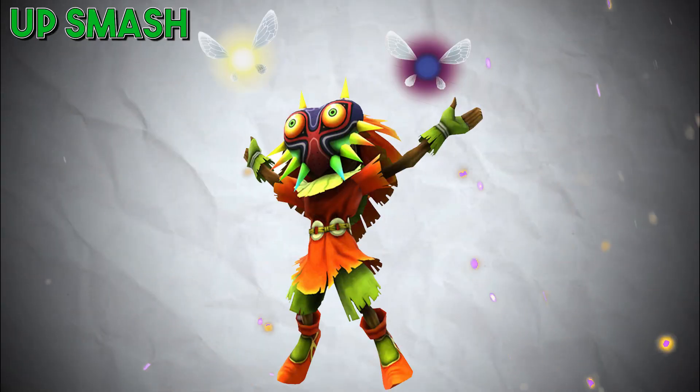Up smash — he squats, just like his signature thing, and then quickly stands up, sending out Tatl and Tael upwards, each in a slight diagonal direction from his body, giving it a wider hitbox at the top. But since they don't come out until the end, there's less room to pick up opponents from the sides of Skull Kid's body.